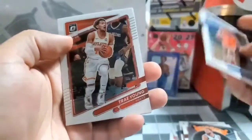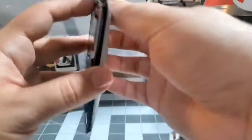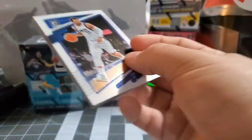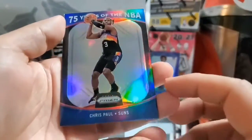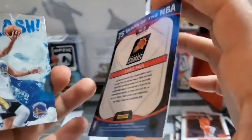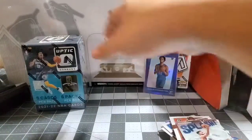Got Beasley, Trae Young Express Lane, Giannis — last pack in this box. Having a great year, MVP in my opinion. Ricky Rubio, DeAndre Ayton. These 75 Years of NBA inserts — I thought they'd be numbered but I guess not. Got a Chris Paul from the Suns — still no NBA championship for him. And a Splash for Curry. Nothing crazy, that was the first box.